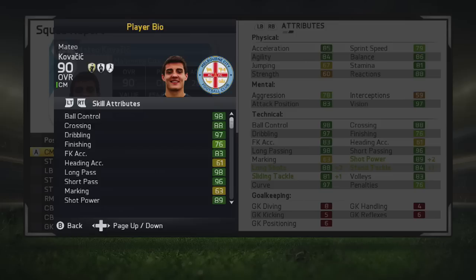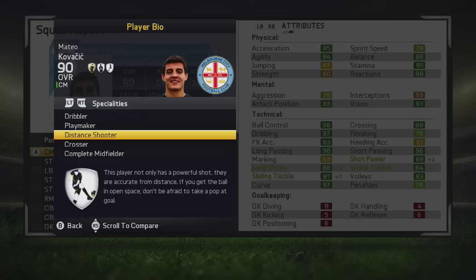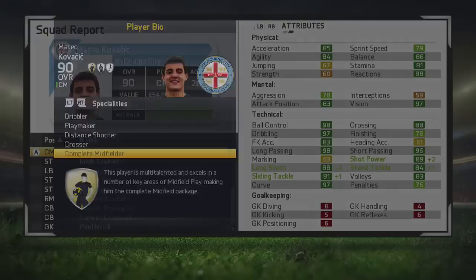His skill attributes are almost as well-rounded as Johannes Geis — honestly they look really amazing. Now we're going to take a little look at his specialties. He already had the dribbler and playmaker speciality, but he also managed to pick up the distance shooter, the crosser, and the complete midfielder speciality. Overall, Mateo Kovacic looks like a really, really good player.